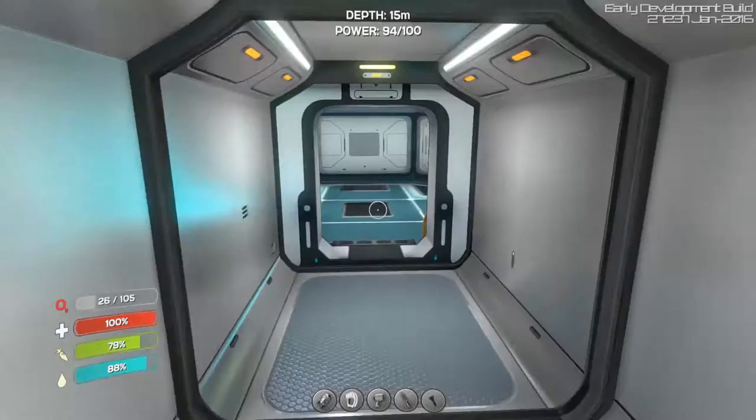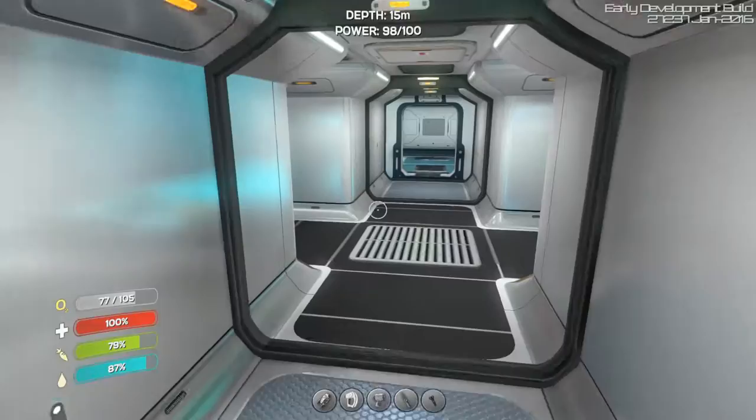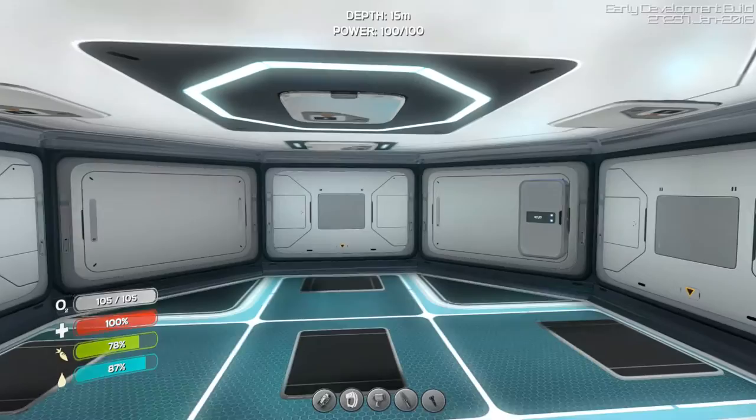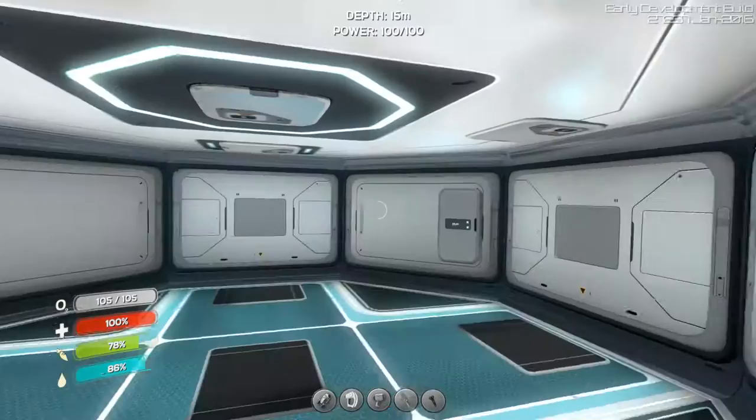'Welcome aboard captain.' So now we have two rooms. And the power is full, it's at 100 right now. You can even look out the hatch - that's cool. You know, I gotta say, this game just keeps getting better.